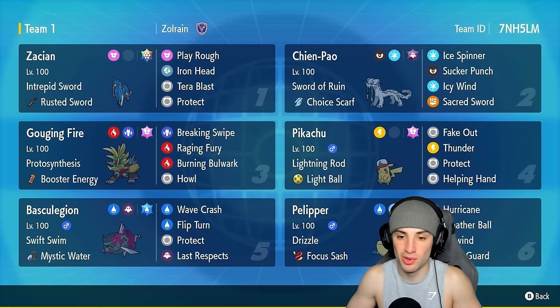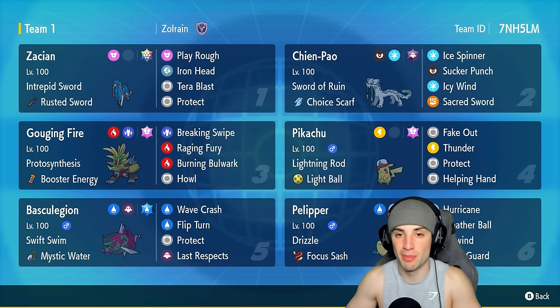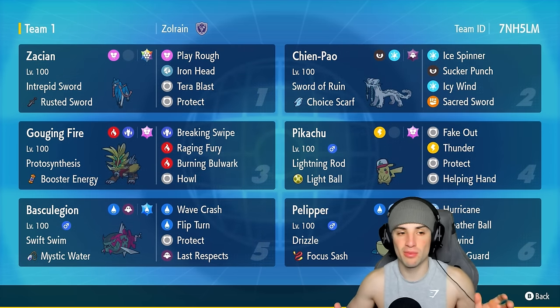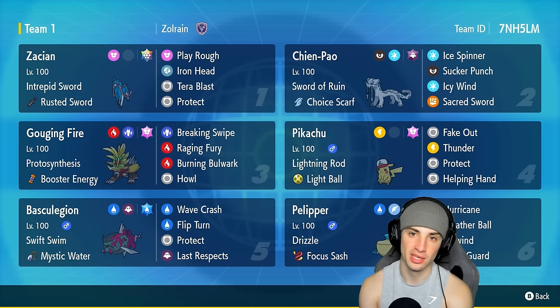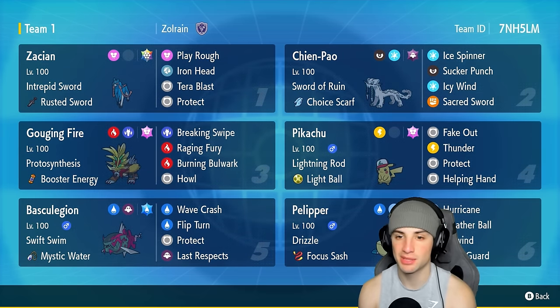Pikachu has Fake Out, Protect, and Helping Hand for support. The plan is to go Pikachu and Pelipper, set up a Fake Out, go into Tailwind, then have Pikachu outspeed and do massive damage with Thunder in the rain. Our restricted Pokemon is Zacian with the Rusted Sword, running Play Rough, Iron Head, Terror Blast with stellar tera type, and Protect.